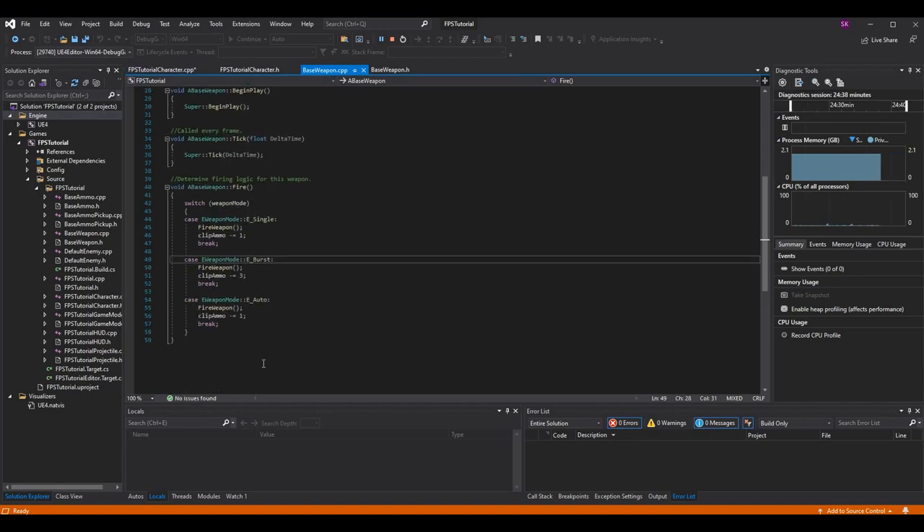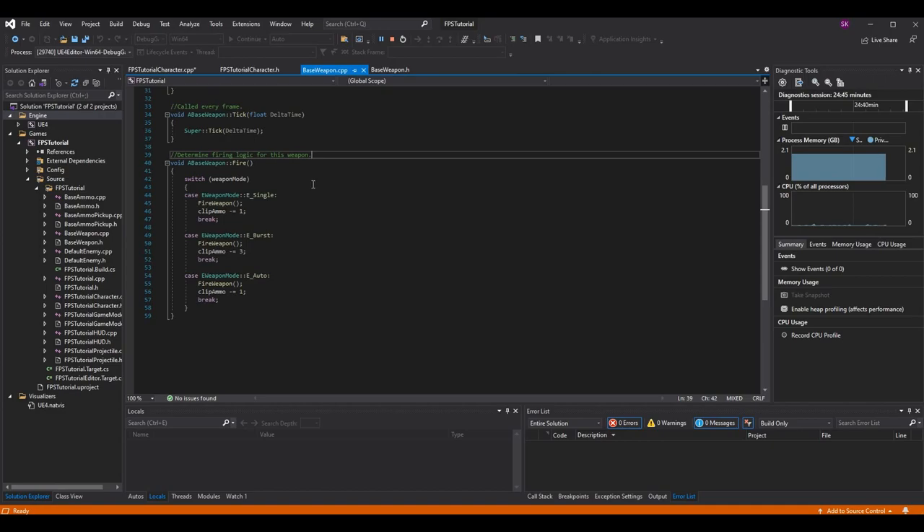In base_weapon.cpp we have a BaseWeapon::Fire function and I did a switch on the weapon mode. A switch statement will go through every option you give it - in our enum we have three options, and you can have a default case as well. Basically it's like a series of if-else statements: if the weapon mode is equal to eWeaponMode::Single, eWeaponMode::Burst, or eWeaponMode::Auto, it will perform the corresponding logic.